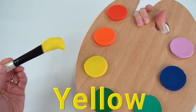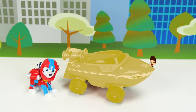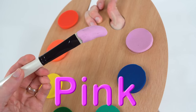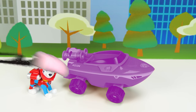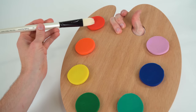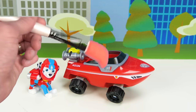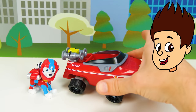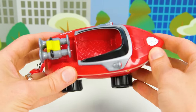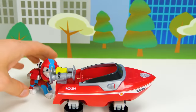Yellow, yellow. Oh no! Pink. Oh no! Red! Here's Marshall's speed boat! It looks so fast! You can transform the wheels like this. Pretty cool! Alright Marshall, off you go!